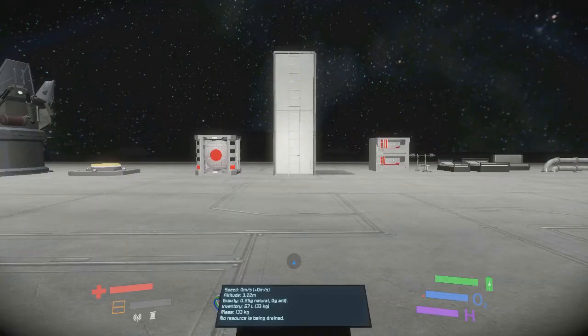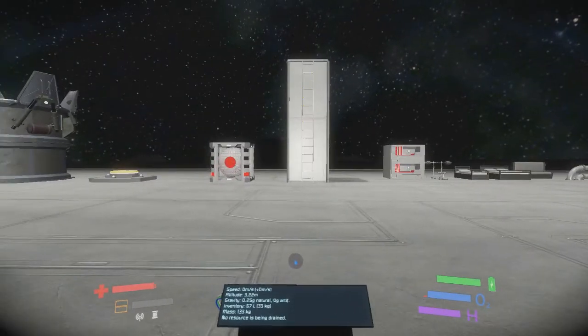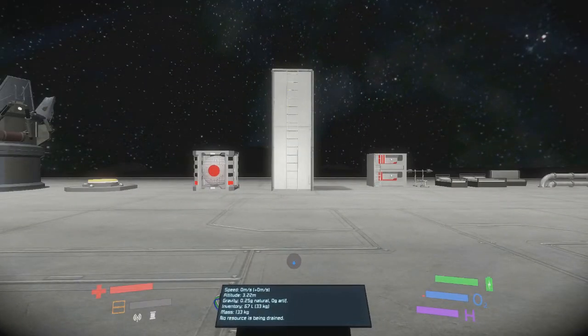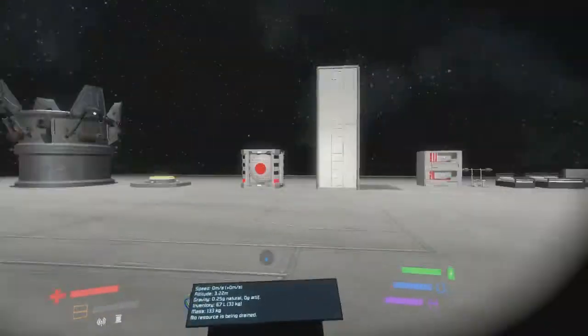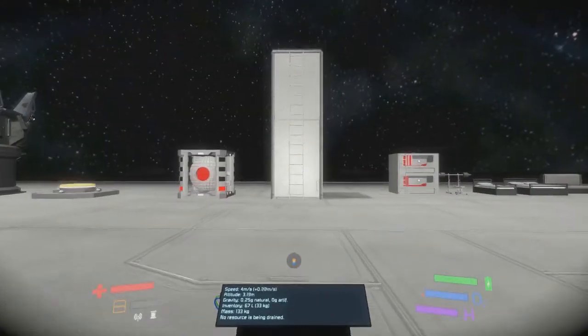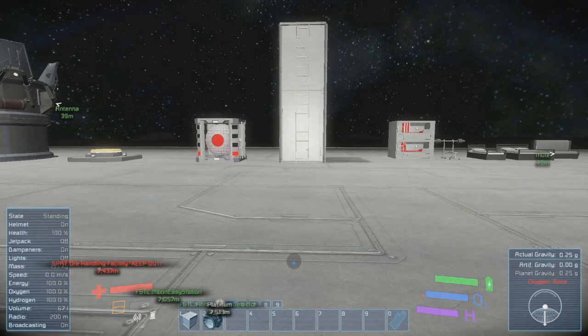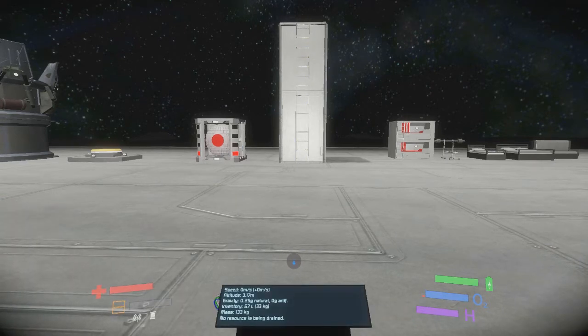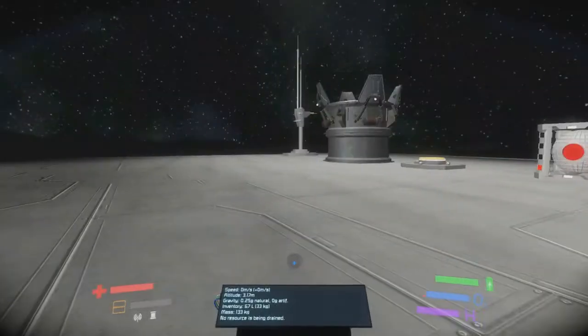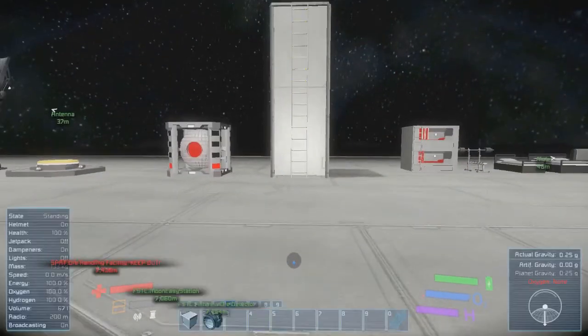Before I get to ladders, let me talk about the HUD. I'd like to see a more compact HUD — something like this mod by DG — where you can walk around with a minimal display and then hit a button to bring up a more detailed layout. I still feel all of the data that pops up is needed, but it should be minimizable.